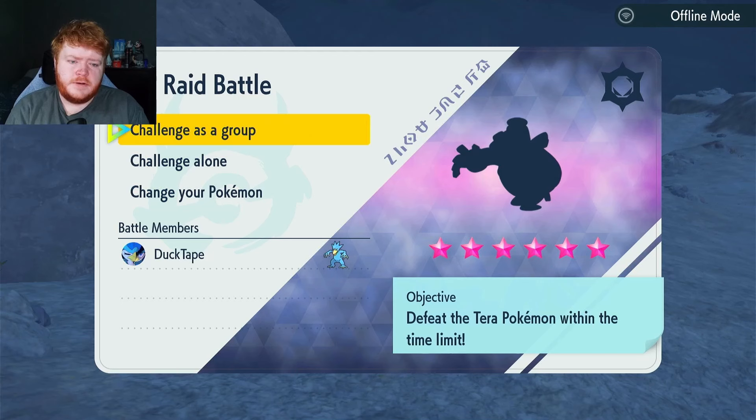The raid is going to be a six-star Rock type Dusknoir — this should be interesting. We have an Arcanine on the team, that's very nice. We're going to use Simple Beam to give Dusknoir the Simple ability.